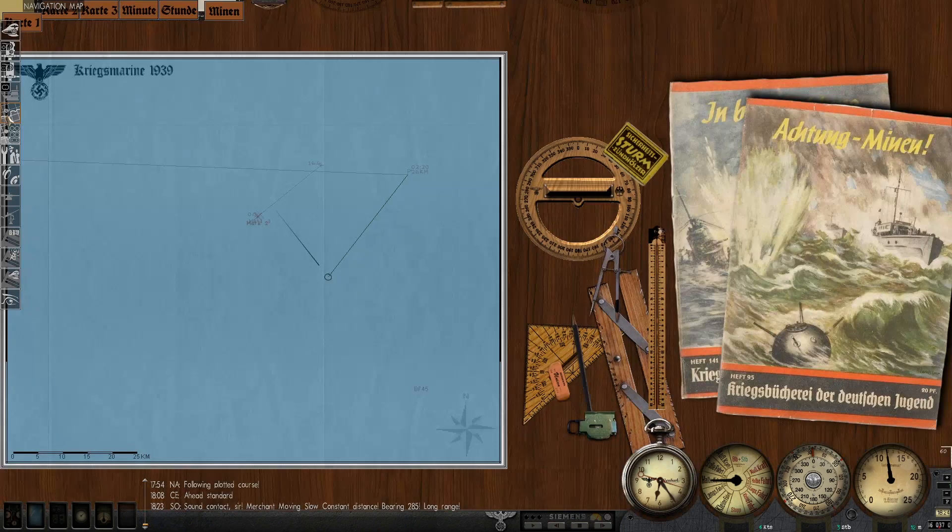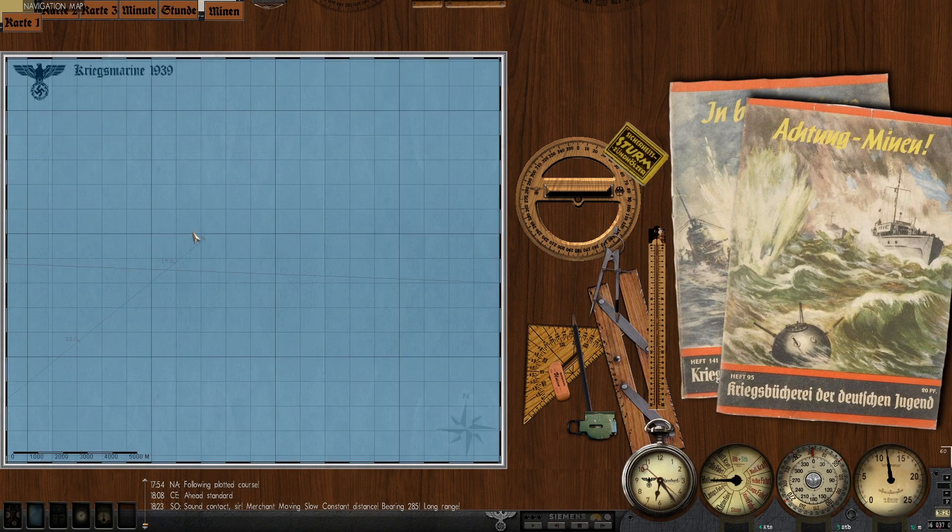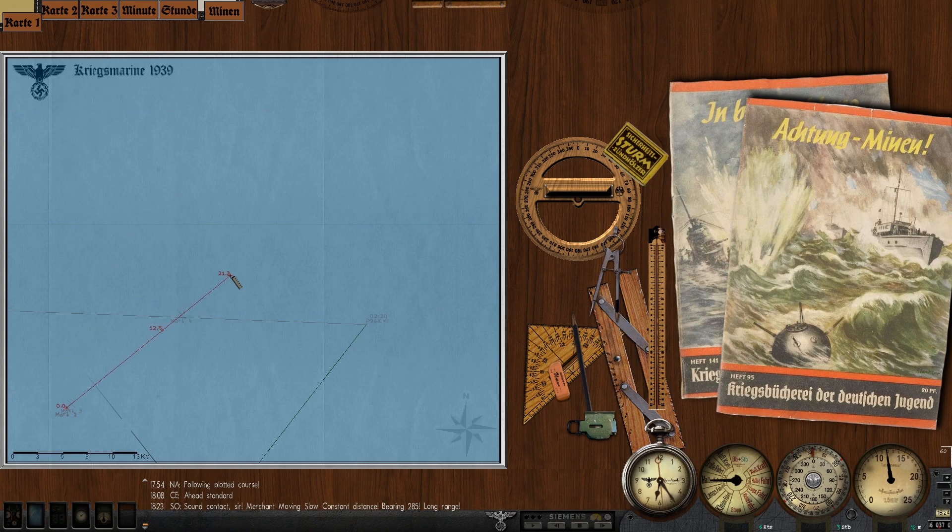Cost of distance: 285. At least we know where they're going. I can potentially maneuver away a little bit and try to get in front of that ship. I think that's what I'm going to do — alter course a little bit, and then once we're out of visual range, we'll surface and run like hell.